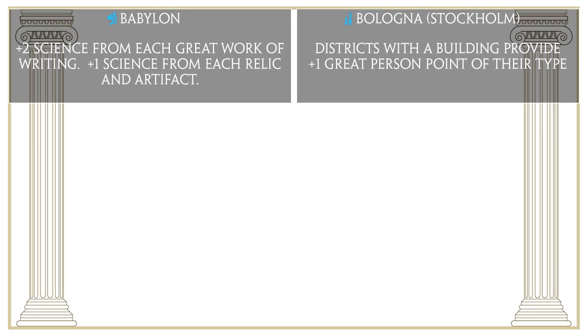The first two city-states we're going to talk about are Babylon and Bologna — Bologna was previously known as Stockholm in the base game before Gathering Storm, so if you're in the base game or Rise and Fall then Bologna will be known as Stockholm. Babylon's bonus is that you'll receive plus 2 science from each great work of writing and plus 1 science from each relic and artifact. This bonus is actually incredibly useful, but not necessarily for science victory because if you're going for science victory you're probably not focusing a lot on theater squares and great works of writing. The area where this can be incredibly helpful is if you're going for culture victory and you want to keep up in science to get those techs that provide wonders without having to build too many campus districts, since you'll naturally get a lot of great works of writing and maybe some relics and artifacts — getting 2 science from each one can add up quite fast.